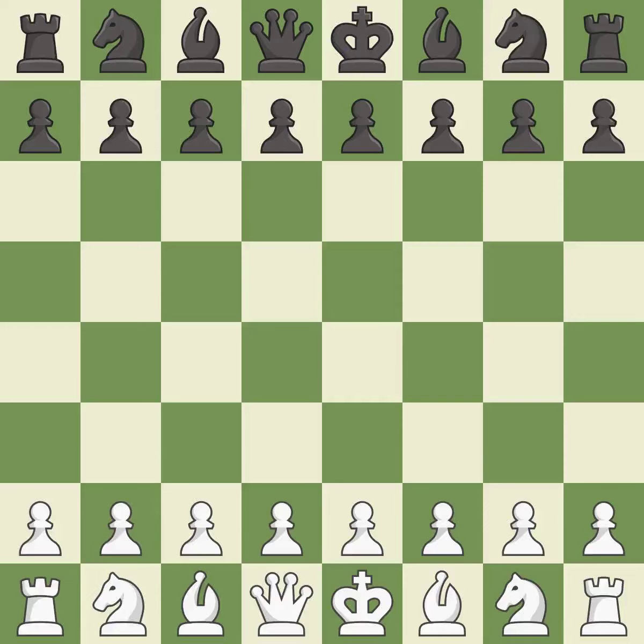6.Nc3 a6 7.Na3 b5 8.Nd5. Sudden — a close game that was lost by a mistake. White really outplayed black in that one. White played the opening well, but black was on another level. White was a cut above black in the middle game.